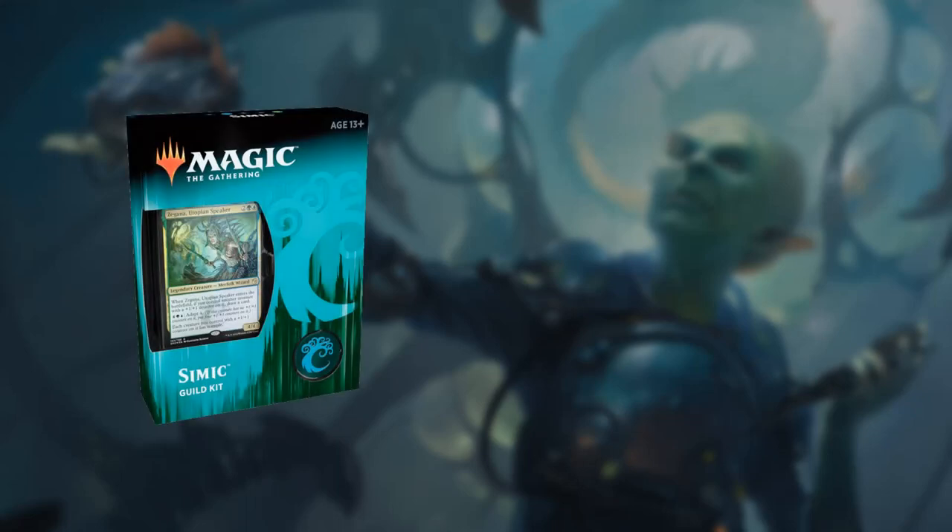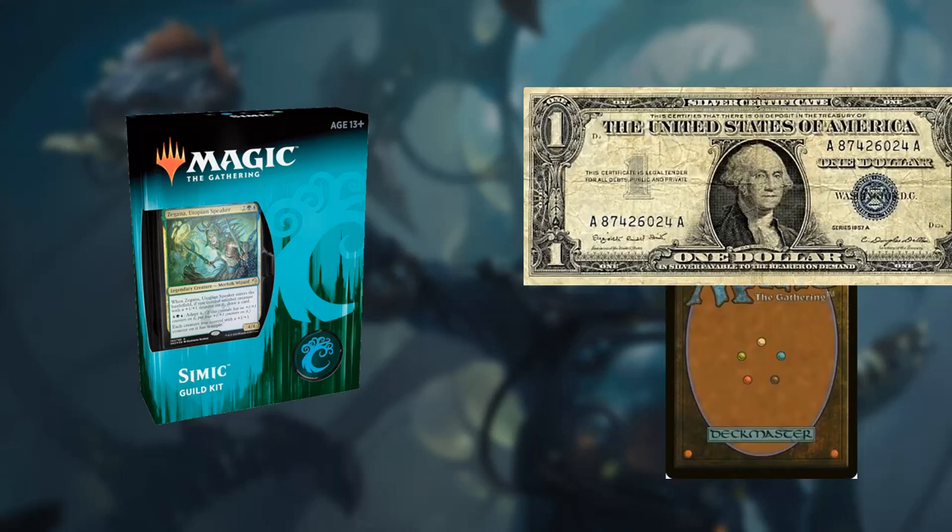This is going to be a Simic Guild Kit upgrade — we're taking the Simic Guild Kit that came out with Ravnica Legions and using every card in the deck, then adding cards to make it a viable EDH deck. Each card that we add is going to be under a dollar.